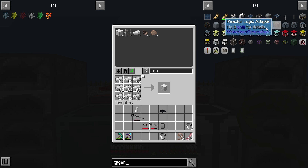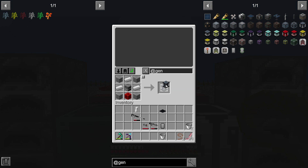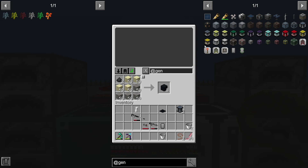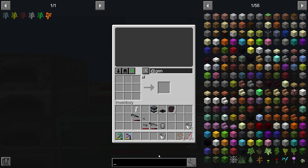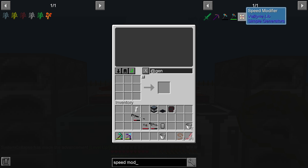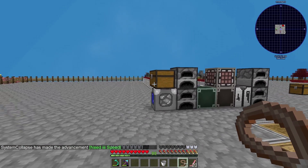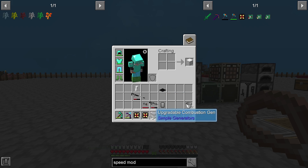We need a couple combustion generators, some redstone, and iron blocks since I broke them all down. Let's craft this stuff up. We're going to need some modifier components — need block concrete for that. Let's grab the components for two generators and use the other eight for upgrades. There are two generators. The upgrades are speed modifiers — IIII speed, so four times speed.